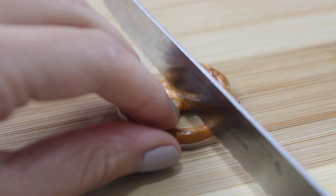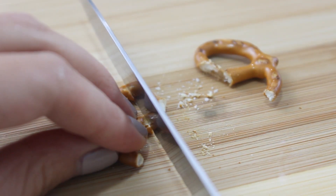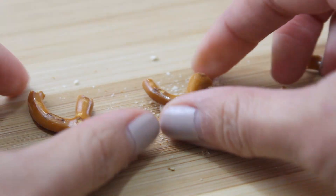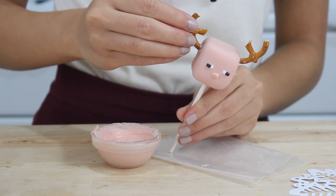To make this a reindeer pig for the holidays, I'm going to take a pretzel, cut it in half, and then cut off the top part of the pretzel. Then I'm going to dip this in some pink candy coating and just attach it to the pig as antlers.